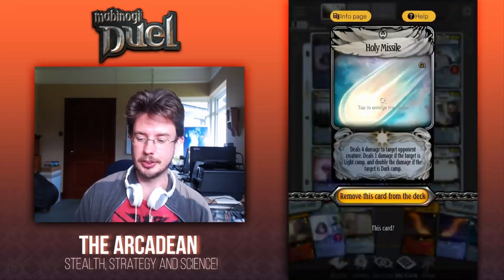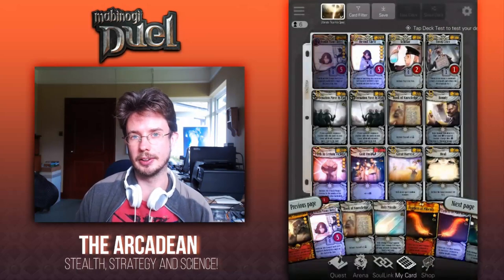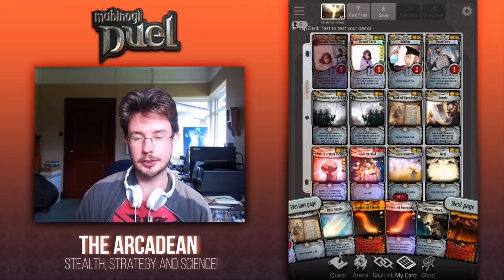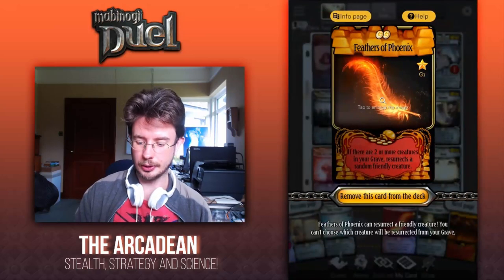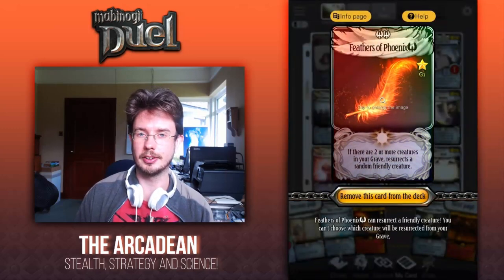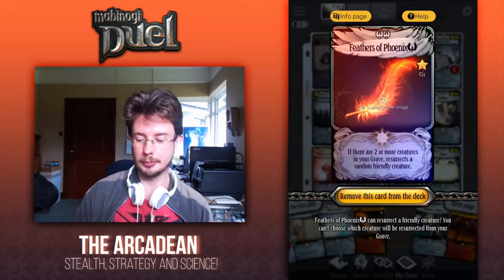Holy Missile is a very simple low-cost removal spell, and because darkness is so prevalent in PvP right now it's actually excellent value. Then we have two Feathers of the Phoenix — one gold, one light. This is so that when Orperia and Goblin Chieftain die we have a really good shot of being able to resurrect them again.